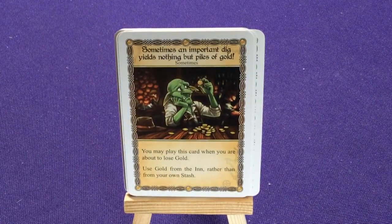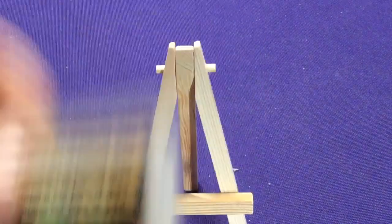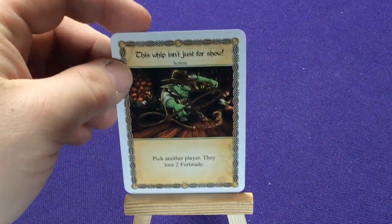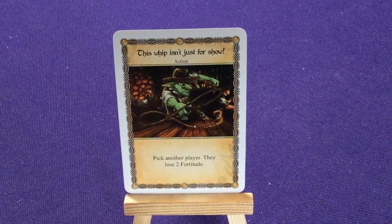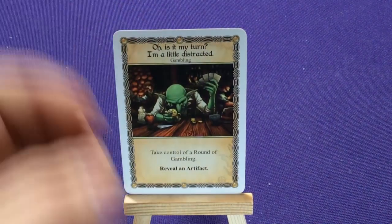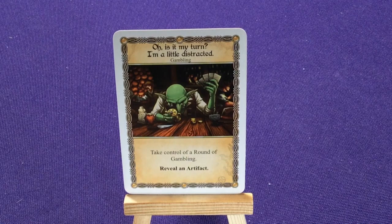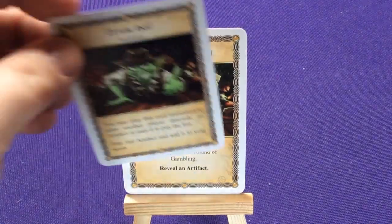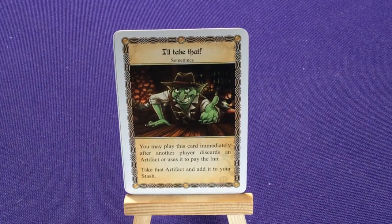Sometimes An Important Dig Yields Nothing But Piles Of Gold: you may play this when you're about to lose gold — use gold from the pot rather than your own stash. Two copies. This Whip Isn't Just For Show: pick another player, they lose two fortitude. Is It My Turn? I'm A Little Distracted: take control of the round of gambling, reveal an artifact. I'll Take That: you may play this card immediately after another player discards an artifact or uses it to pay — take the artifact and add it to your stash.